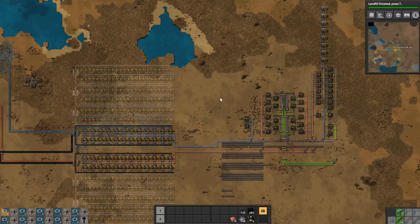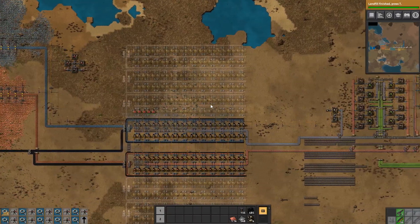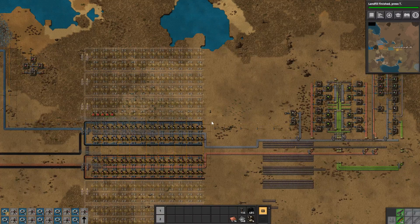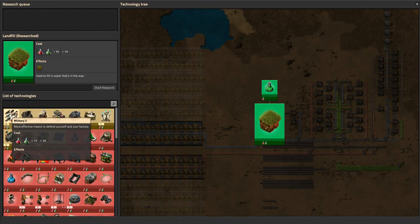Hello everyone, welcome back to Factorio. This episode we're just gonna try to finish off the smelting factory for the iron side. I just went ahead and built a bunch of stuff before we started here.